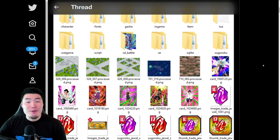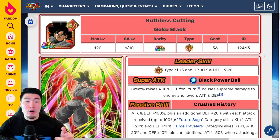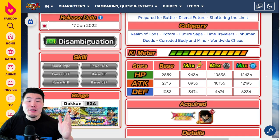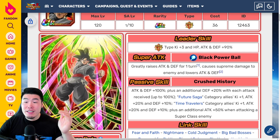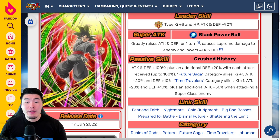If you want to know what the World Tournament units do, feel free to keep watching. Let's start with the TUR for the STR Goku Black. Leader Skill: Extreme STR types, Ki plus 3, HP, Attack, and Defense plus 90%. Super Attack greatly raises Attack and Defense for one turn, causes Supreme Damage, and lowers Attack and Defense. Passive is Attack and Defense plus 100%, plus an additional Defense plus 20% with each attack received, up to 100%.